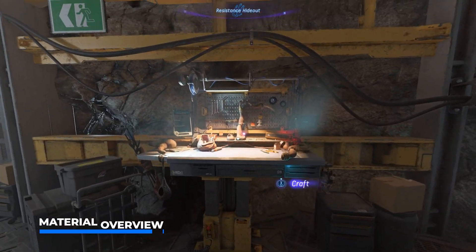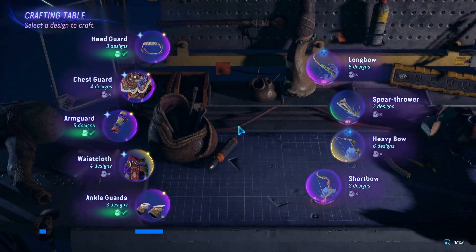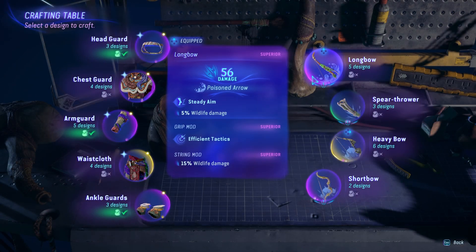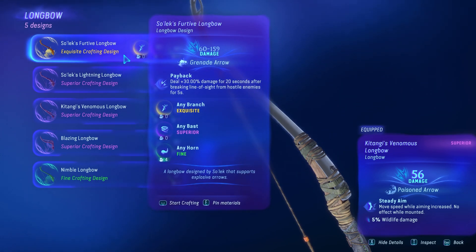Today we're going to craft a legendary bow — an exquisite Solek fugitive longbow. Without doubt one of my hands down favorite weapons, because it has amazing damage, high fire rates, and works in pretty much any situation. Both wildlife hunting and RDA extermination are going to become child's play in Frontiers of Pandora.